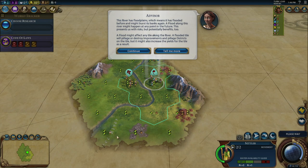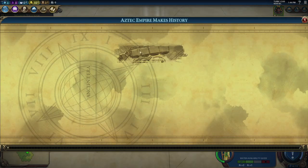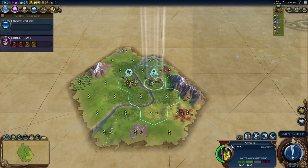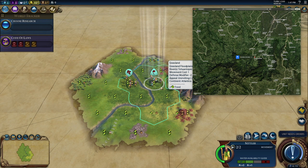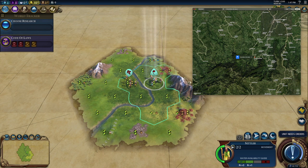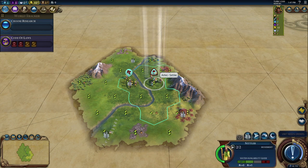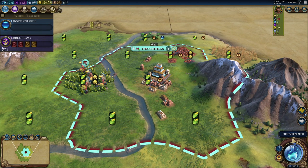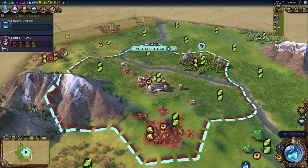Here we are with our new civilization, Aztec — the leader is Montezuma — and the city we are going to find is Tenochtitlan. If you look at the actual map, there are a lot of mountains and a lot of greenery, so grasslands. There is an important river nearby as well. So we are looking for a river, mountains, and a lot of greenery. I've got to say, I think we found it first time out. Let's go with this spot right here. Here is our city site.